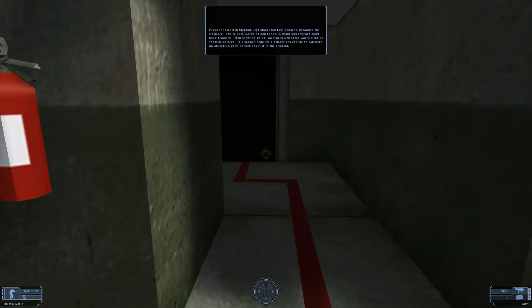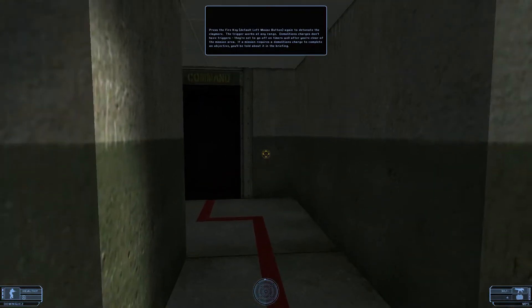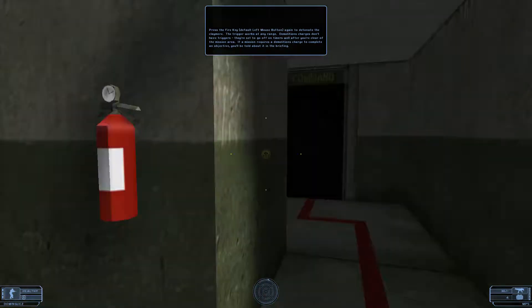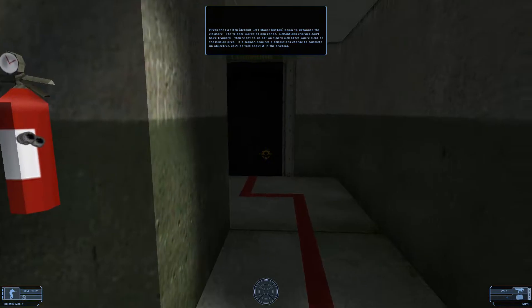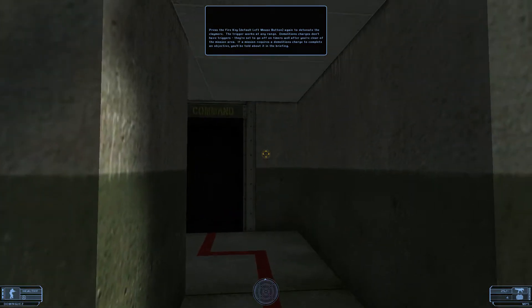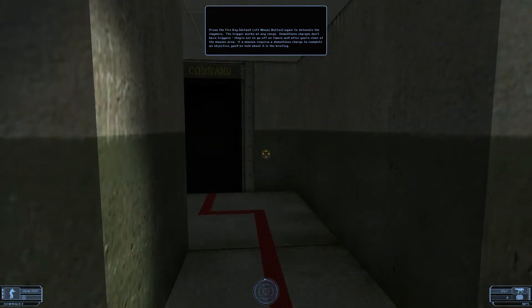Press the fire key again to detonate the claymore. The trigger works at any range. Demolitions charges don't have triggers — they're set to go off on timers well after you're clear of the mission area. If a mission requires a demolitions charge to complete an objective, you'll be told about it in the briefing.